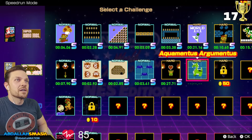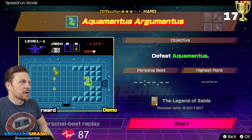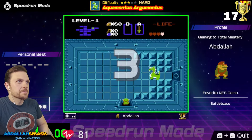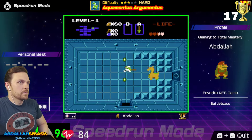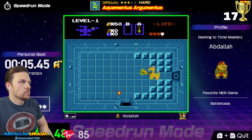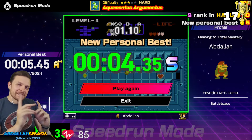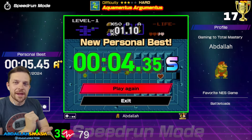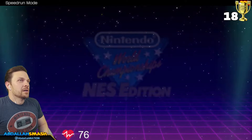This is Aqua Mentus — defeat Aquamentus. Just hit him in the head and watch out for his fireballs. I have plenty of health so I could just keep hitting him in the head and damage boost. It's the timing — he has invincibility frames. So you have to do one, two, three, four, five, six, and then get him right then and there for the perfect S-Rank. Dude, we are grooving through this mode.